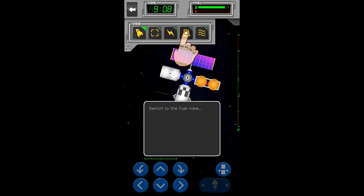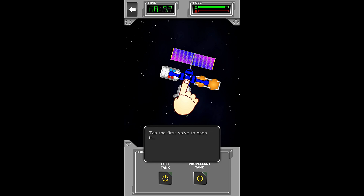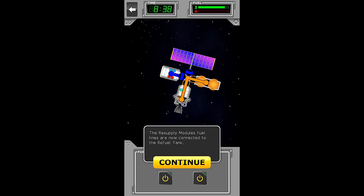Now we need to see what's going on inside the space station. Open the view selector and switch to fuel view. Every dock point has a fuel valve. We need to open all of the fuel valves between the resupply module and the refuel tank. Tap the first valve to open it. Now open the second valve. There we go — it's hard when you're not zoomed right in. You should really be zoomed right in; that makes it nice and easy.